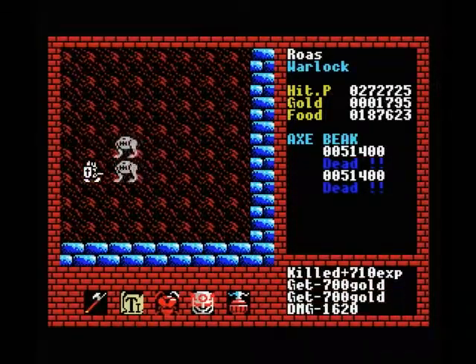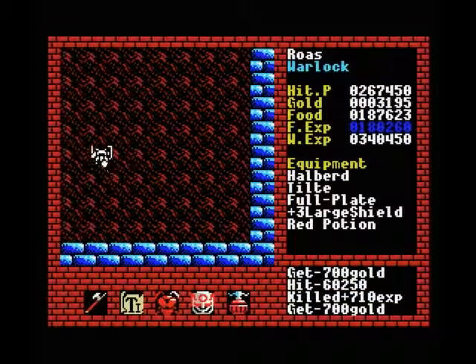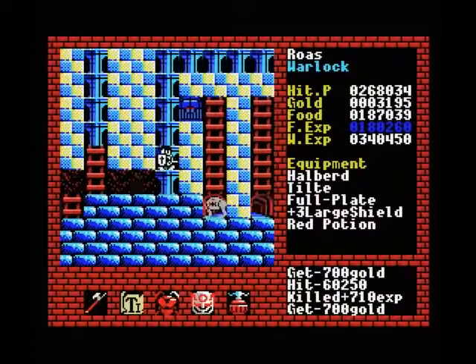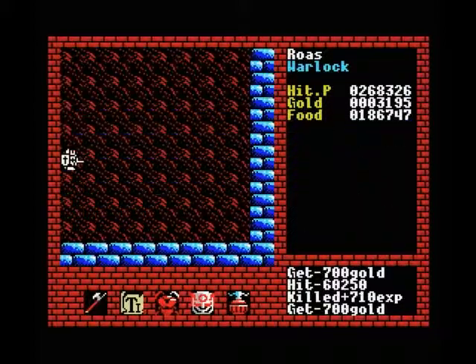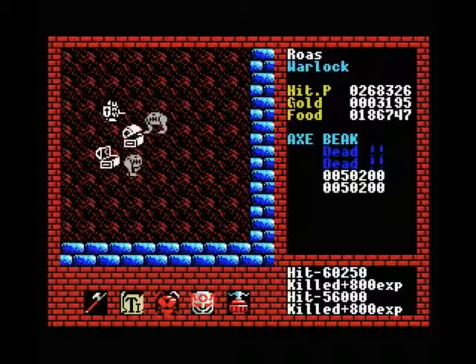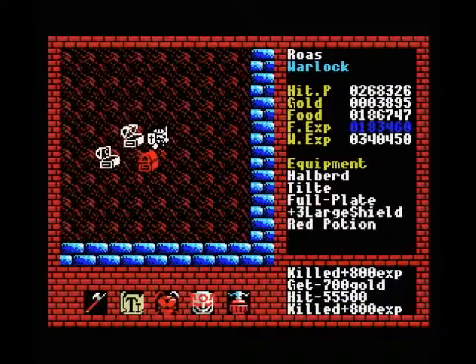Axe Beaks are a good one to start with because they don't have a strong physical attack — they have a magic attack. But if you upgraded your magic resistance properly, they are not a big threat at all. So for level 7 creatures, these are definitely the ones you want to fight first. We can take these guys out without taking very significant damage, and they drop a nice bit of gold.